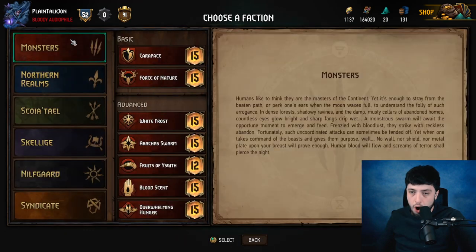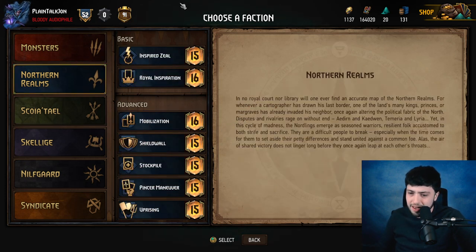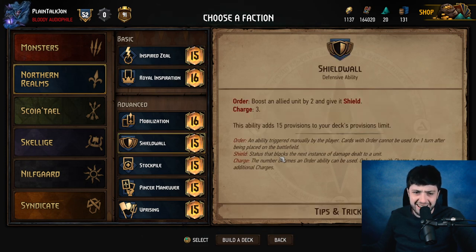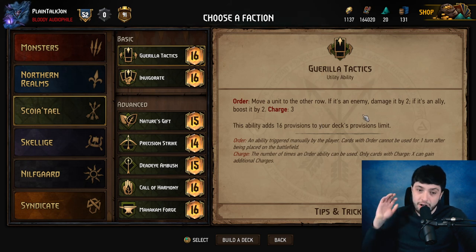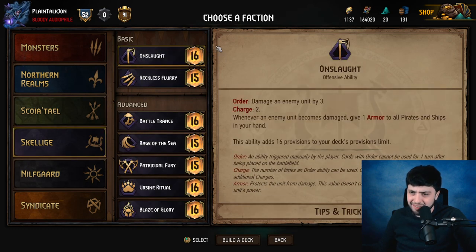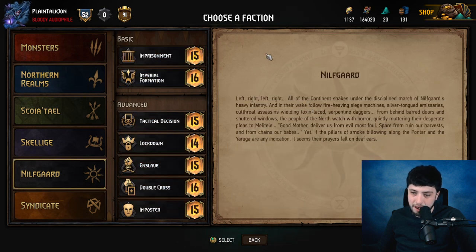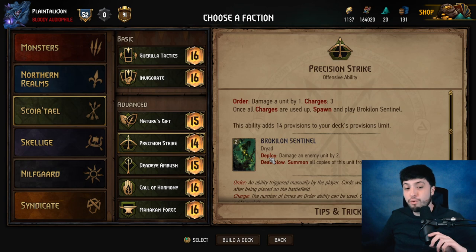If you were to go through all the leader abilities and look at the ones that can actually kill a unit efficiently: Monsters get zero — you can bleed and weather, but that's slow damage over time. Closer to Northern Realms you have Shield Wall for Anseas, but that still requires a card to really work with. Guerrilla Tactics is offensive at 16 — you can kill stuff. Typically in the past there were two options; you could play an offensive Sentry for 3 if you really wanted. Precision Strike is the preferred model but has been nerfed all the way to 14. Reckless Flurry is 15, Onslaught's now 16. Guerrilla Tactics plus Milva is basically five damage — way ahead of the curve, but it's 16 provisions. Put it at 14 and I think the story starts to change a bit.